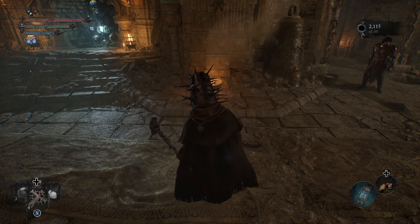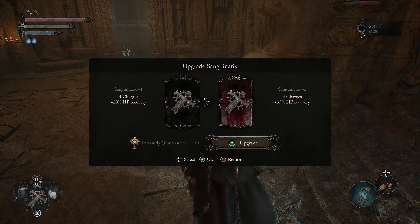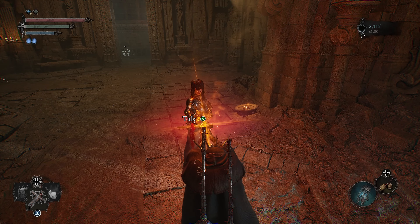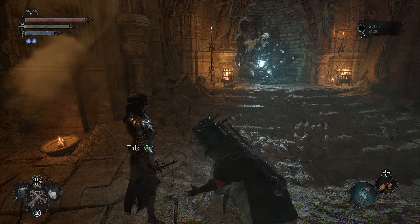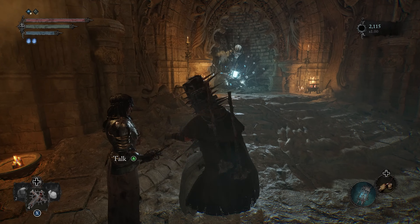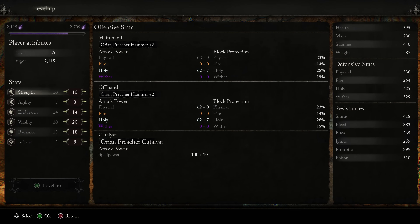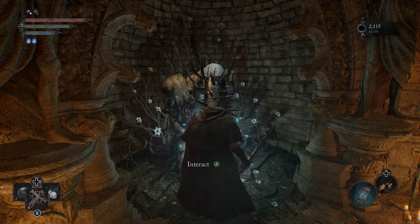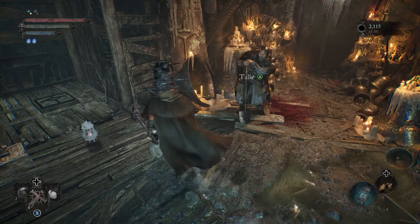We can also upgrade her heal while we're here. I'll probably pick up her sword — it's probably pretty badass. We are not that far off a level. So we're going to warp over to the Bell Room and go back to those three mages and kill them, then go up against another boss.